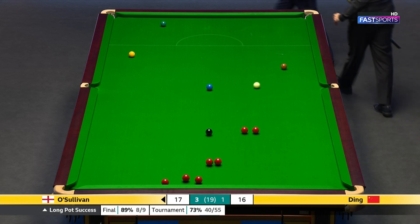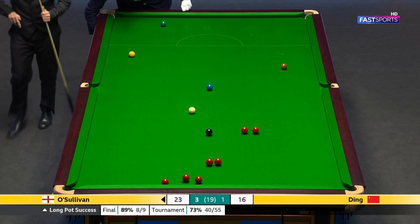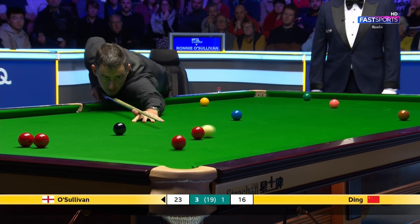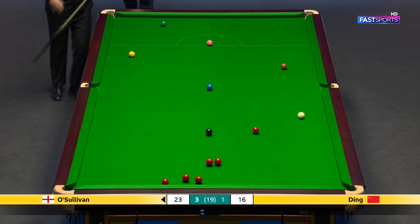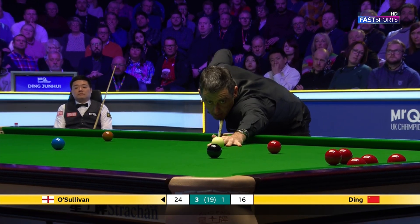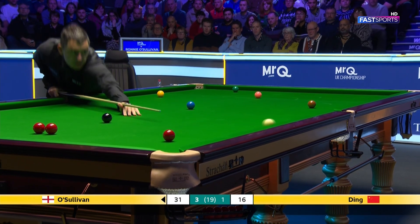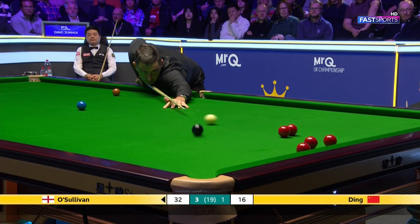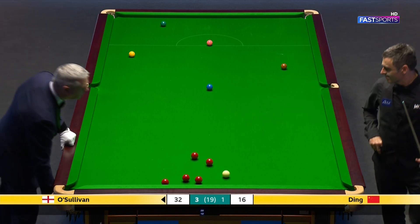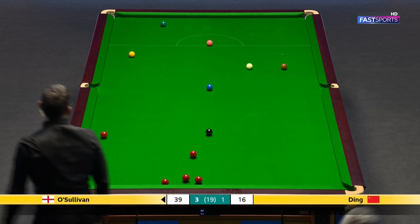This was excellently played. If the pink passes the green into the yellow pocket, that's a bonus. His long pot success throughout the tournament has been excellent — 40 out of 55 that he's gone for, and he's eight out of nine. But all the reds are quite awkward as they stand. Running off Sullivan: 23.